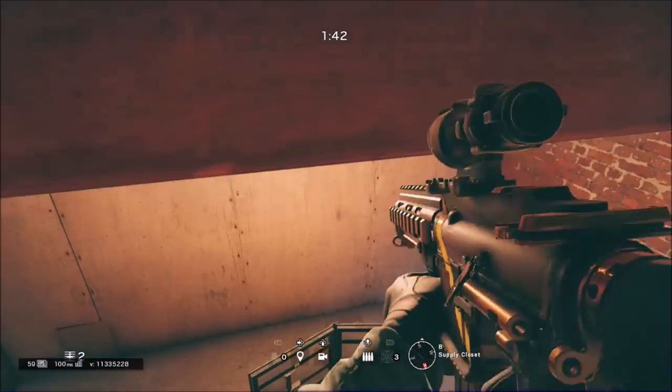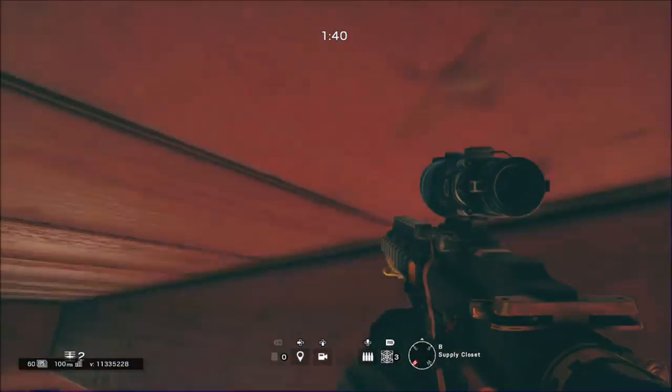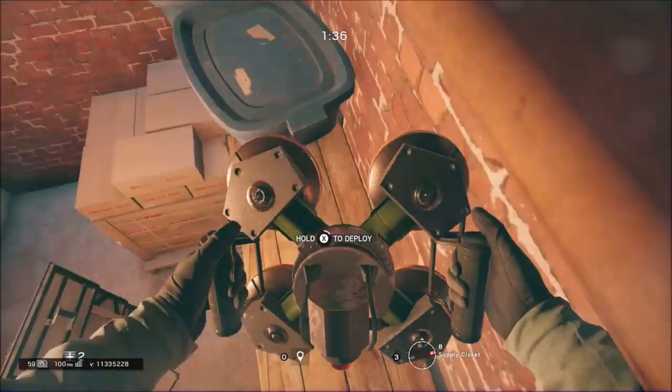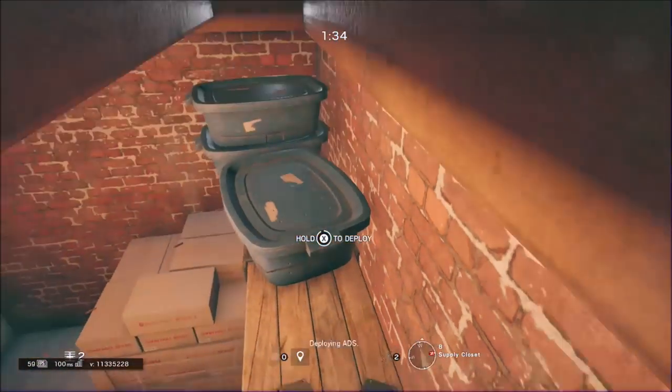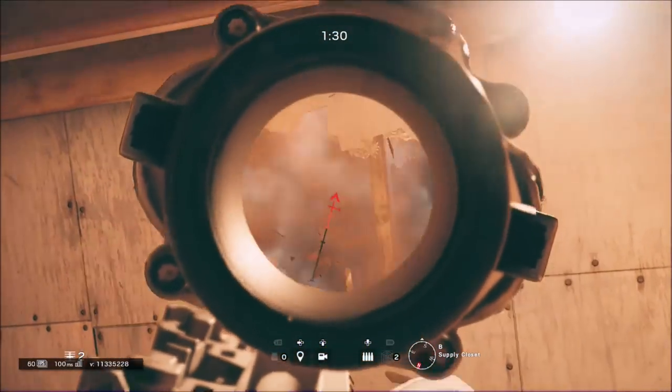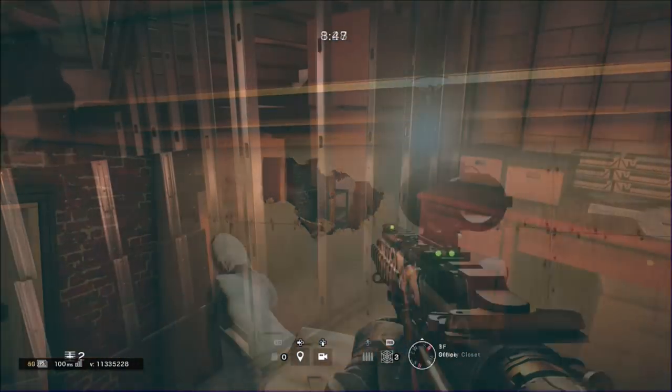Strangely enough, this wood plank here you can go through if you wish. You could shoot through that wall and the enemies wouldn't exactly suspect you — but they also would, because there's a giant gaping hole in the wall. And once you go prone you can't crouch again, so just keep that in mind.